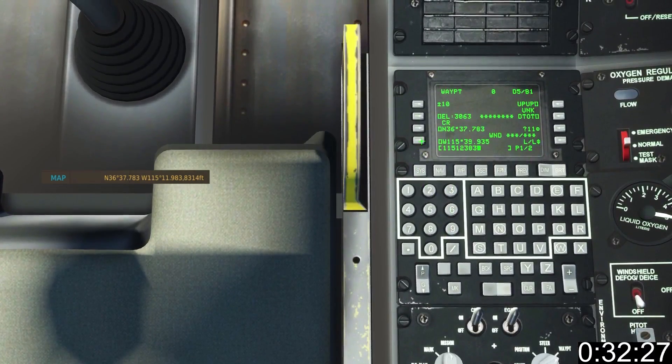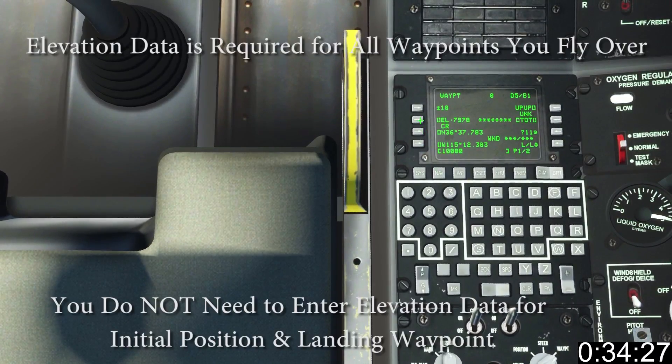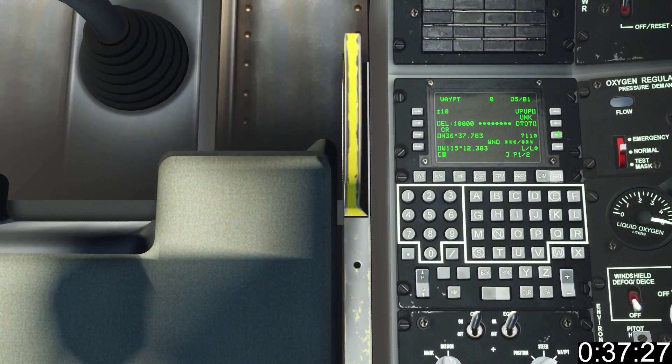Enter longitude and left LSK4 to save. Enter waypoint elevation and press left LSK2 to save. Right LSK3 to add the waypoint.